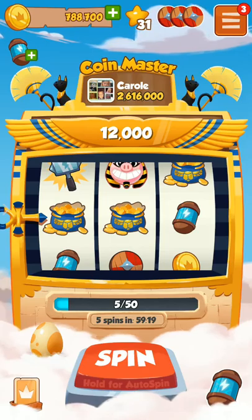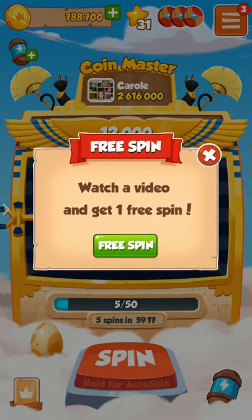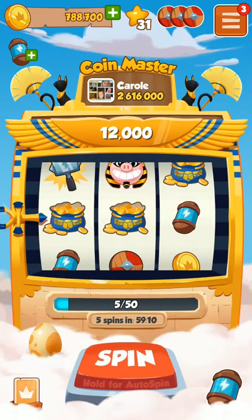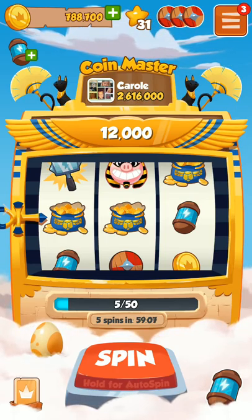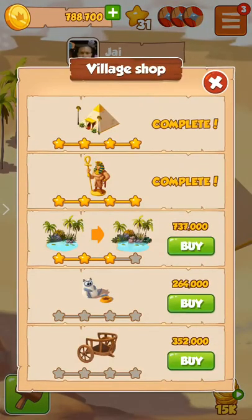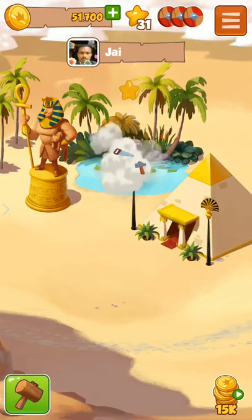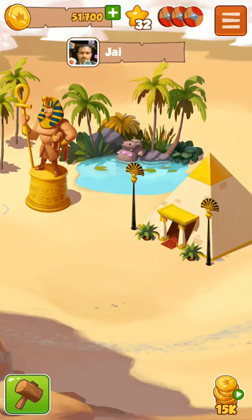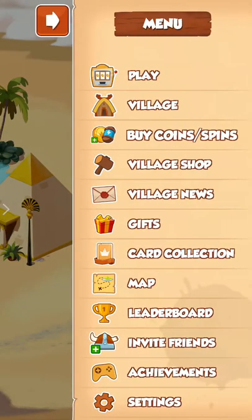If you want to start again, just look at the upper right corner — click the three-dot button, then click on Village Shop. In the Village Shop, you can buy and add stars. You can see 32 stars have already been added to my account in this way.